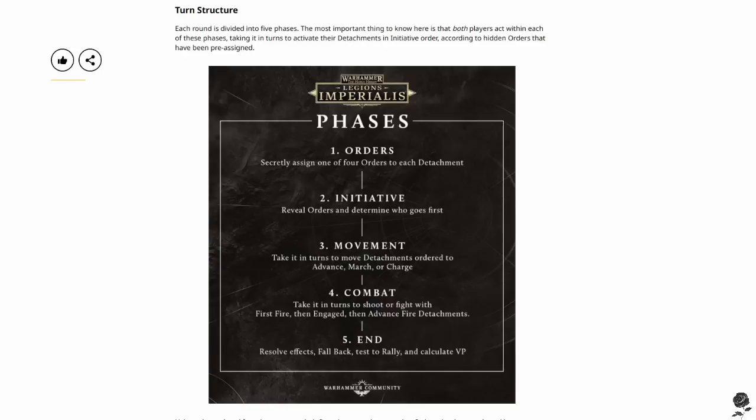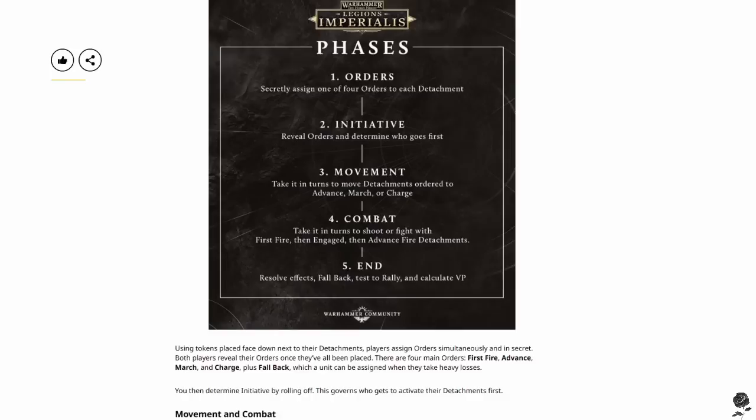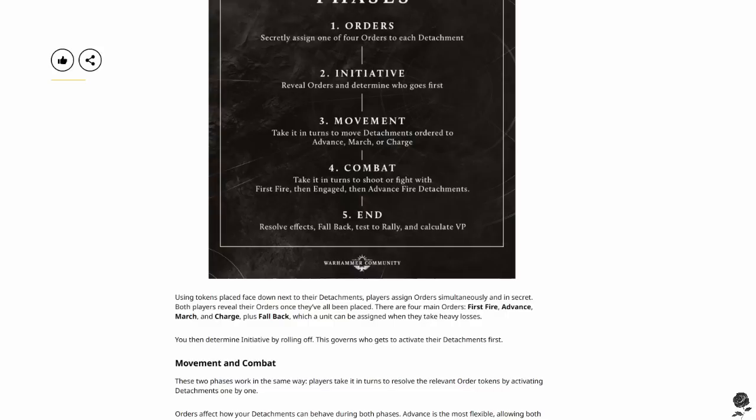Turn structure: each round is divided into five phases. The most important thing to know is that both players act within each of these phases, taking turns to activate their detachments in initiative order according to hidden orders that have been pre-assigned. I love that. One of my favourite war games is Star Wars Armada, and in that game you have hidden orders for your ships that you pre-assign turns in advance — they're kind of doing something similar here, which is really cool. I love that it's alternate activation.